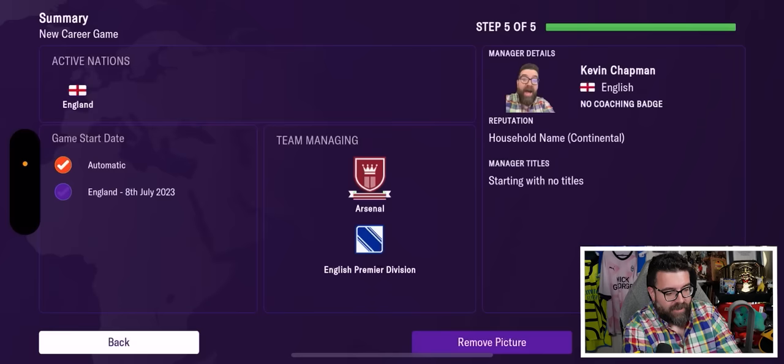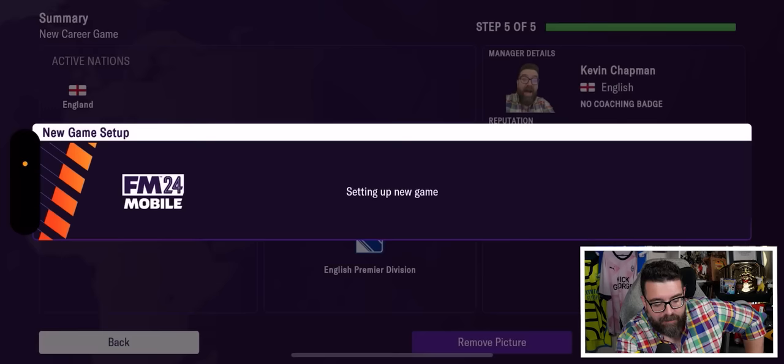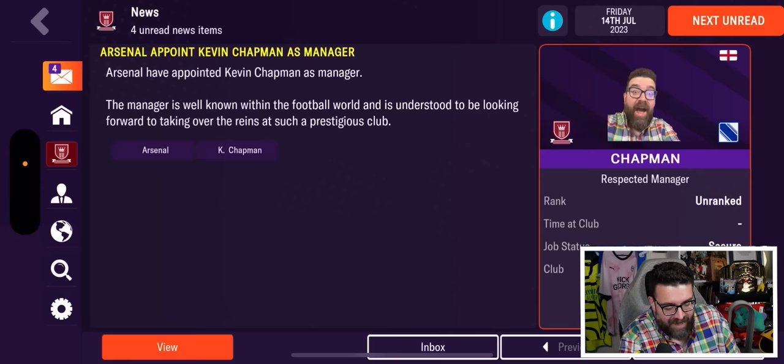That's quite cool — it's already green-screened out my background and there I am in-game. It's more seamless and easier than on any other version of FM. They could easily allow this on the full PC version with some kind of QR code setup. And there's our breaking news — me being appointed as the new Arsenal manager. I look really happy about it.